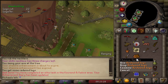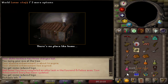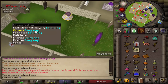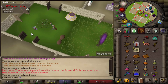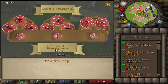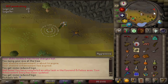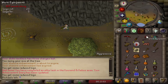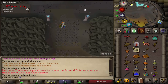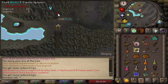After you get some Redwood logs, teleport to your Fairy Ring. Use the code CIR — configure CIR, teleport, then run north. Wear your ranged gear or melee gear — just wear the weapon — then climb up and climb up again.